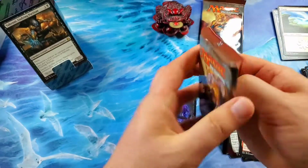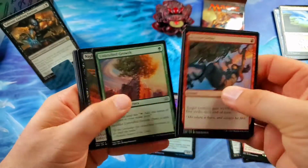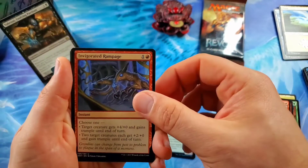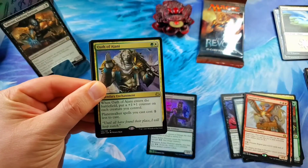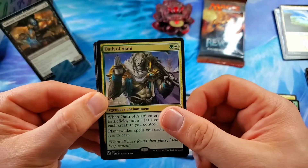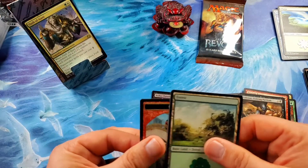Two more packs left — got a couple of the Johnny packs, that's cool. Two packs left in the Aether Revolt, looking for those Kaladesh Invention lottery cards. We've got our Treasure Keeper. Invigorated Rampage. Reverse Engineer. In the Ajani slot, we get an Oath of Ajani — very nice. Plus one, plus one counter on each creature you control, and Planeswalker spells cost one less to cast. That's a very good card — going to replace Yeheni for sure. Forest and a Gremlin token.